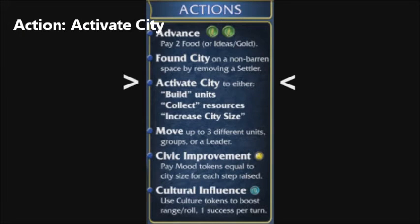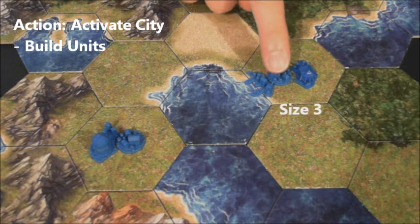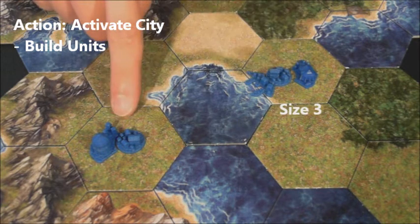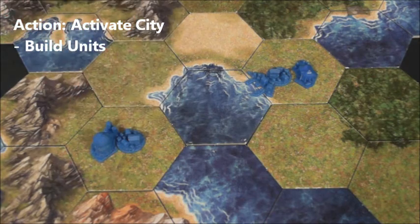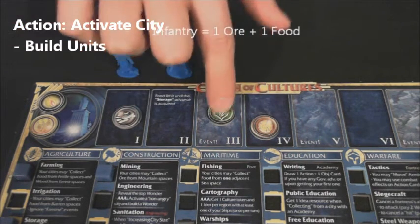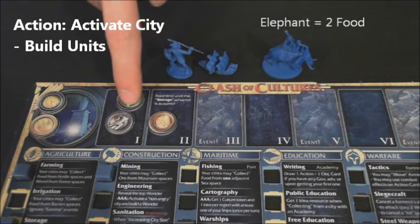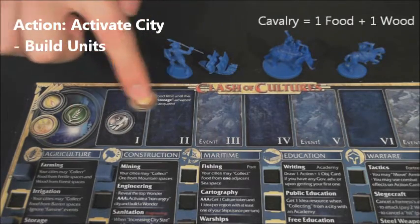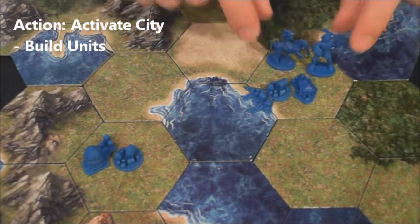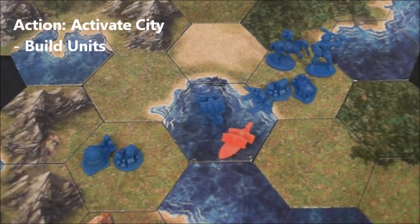Another action is to activate a city. When activated, a city can accomplish one of three things. One is to build units. The maximum number of units allowed to be built is equal to the city's size. City size is determined by the number of city pieces in a city. Each unit requires resources: settlers cost 2 food; infantry cost 1 ore and 1 food. If the city has a port, 2 wood builds a ship. If the city has a market, elephants can be built for 2 food, and cavalry for 1 food and 1 wood. All units built are placed in the city. Any ships built are placed in the space the port extends into. If enemy ships are in that space, a battle immediately occurs.